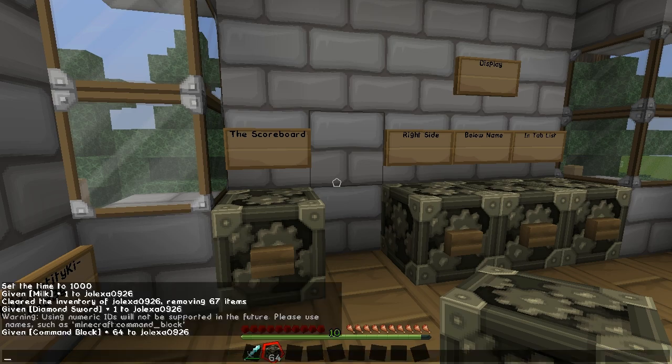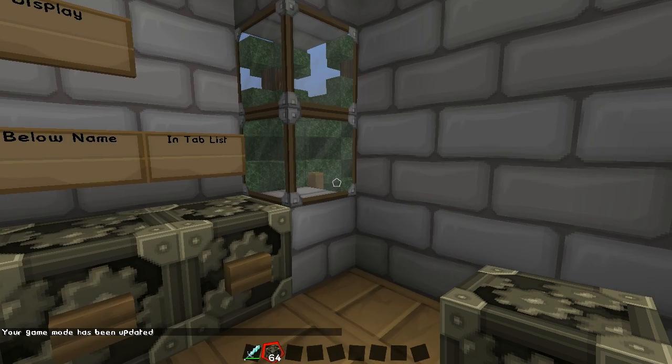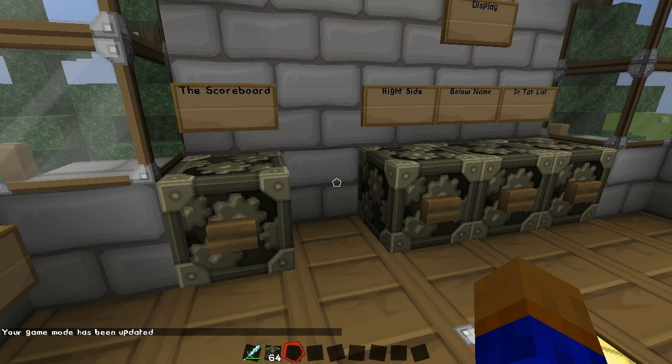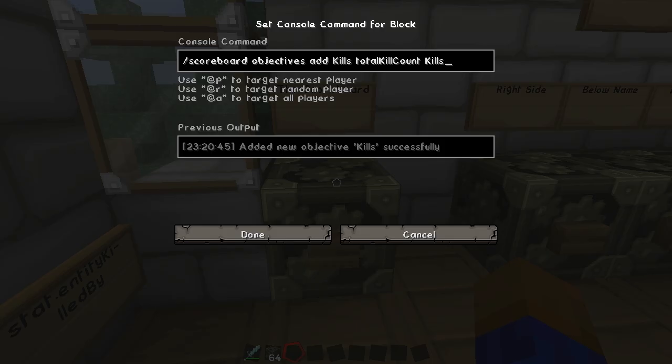In order to edit a command block, you're actually going to need to be in creative. So if you're doing this in your survival world, this isn't exactly cheating because you're just using it to probably keep track of stats — that's at least what I would do with it. So we're going to now look at the command block, and don't get afraid, this is a lot of complicated coding stuff.